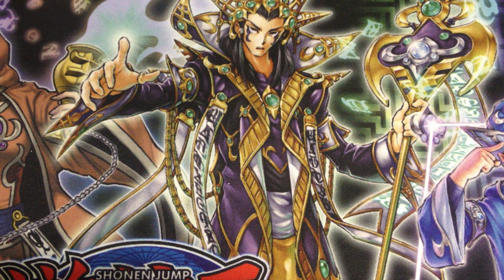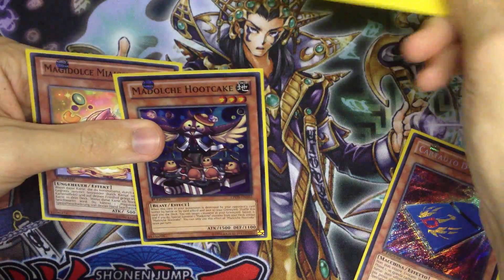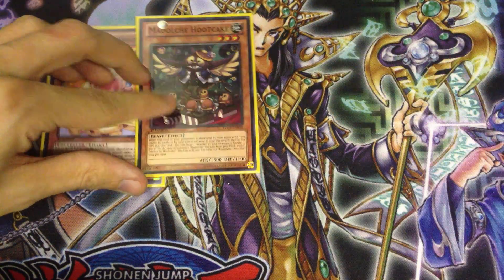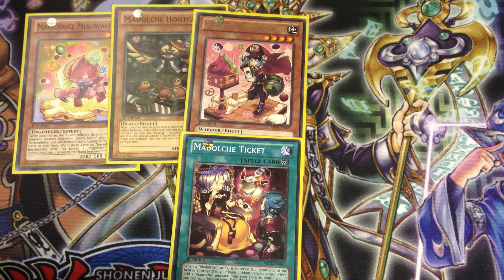As for the big combo — this is the key play of Madolce, everyone should know this by now. We're going to have a hand of these three cards and a monster in the graveyard. So our grave has a card — let's say Karkuri — and our hand has Mofulu, Hootcake, and Messingalato. Actually you don't even need Messingalato in hand. You summon Mofulu, Mofulu's effect special summons Hootcake, Hootcake's effect banishes the card from grave, and Hootcake special summons Messingalato.